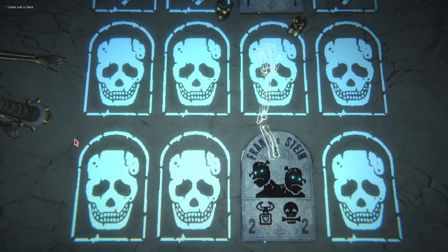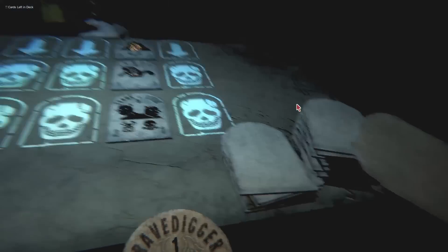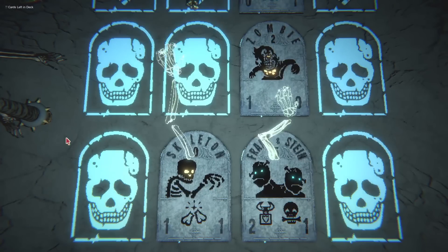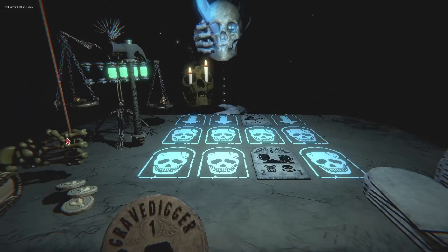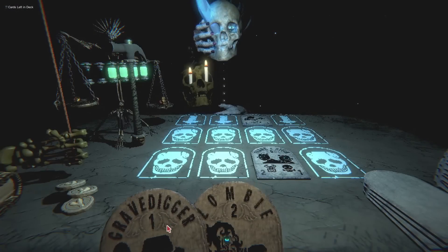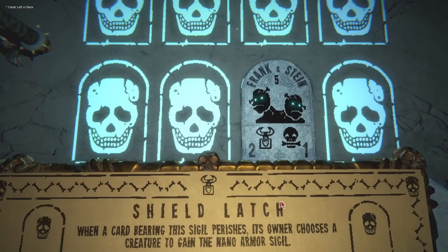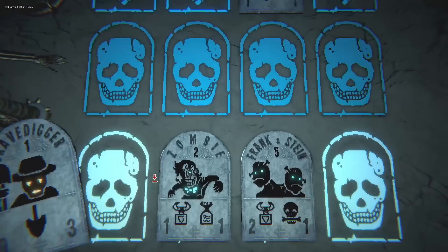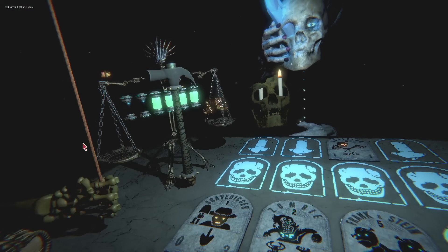And then I end turn — two points of damage. Keep in mind, this is a boss fight and there's going to be a wave after this. Then I take another skeleton, play it. And I end turn — do a point of damage, destroy the Draugr — frozen. You're doing well. Playing the zombie and the gravedigger this turn. Frankenstein is going to do enough damage this turn that it probably won't matter. An attack of three ends this round. Second wave.